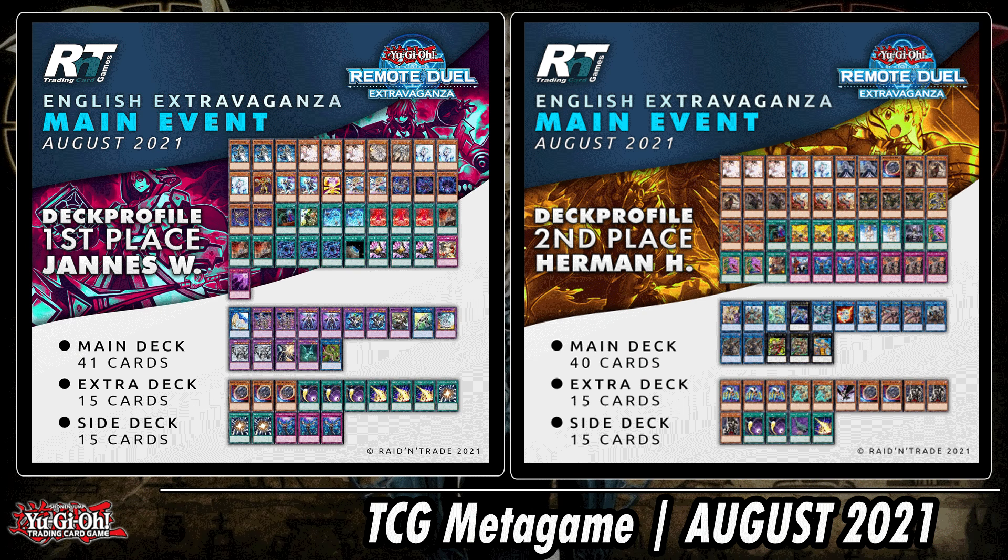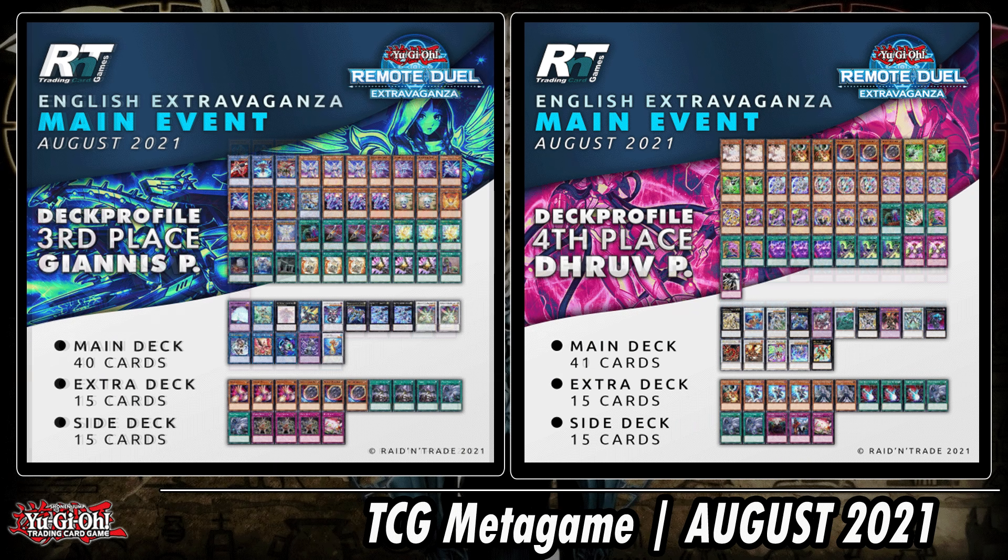41 cards in the main, and Shadow Schism is a very powerful card with a small Dogmatika package. On the right side, Herman Hansen — any surprises? Well, we've seen him running Chalice, and we've seen a lot of Tribrigade lists, but that Chalice in the main deck is quite nifty. A couple of one-offs. Those ratios remind me of some OCG decklists main-decking Crossout Designator — who knows when we'll get that one — but only one Droplet and no Strikes in the main deck, whereas most Tribrigade lists run more traps.